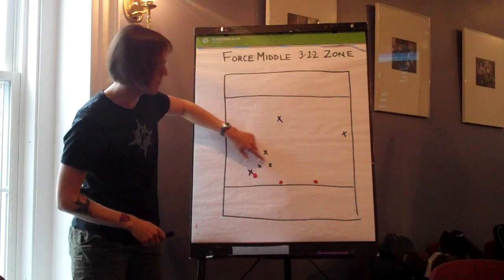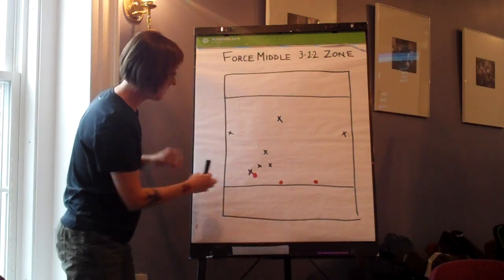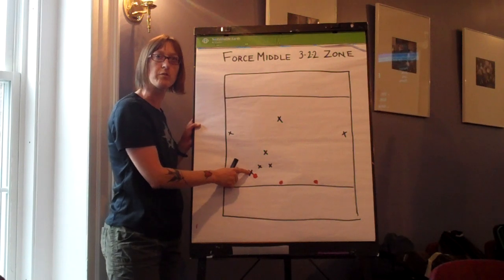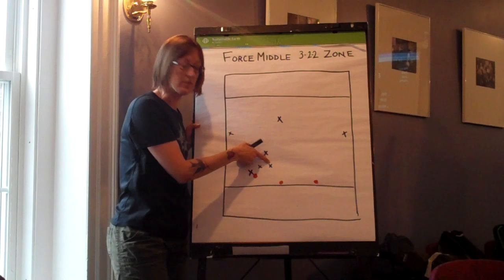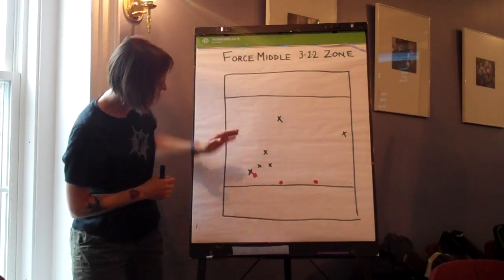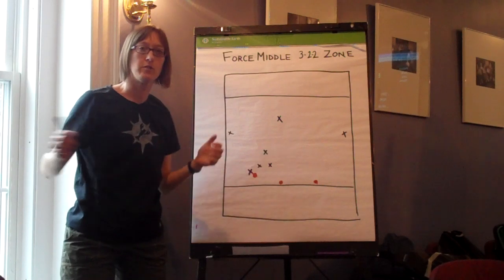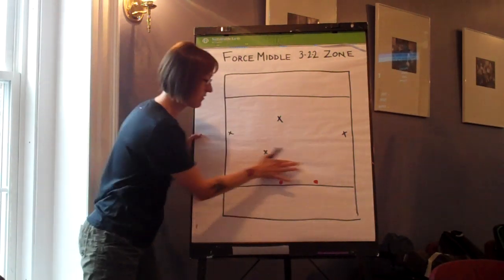And that comes from the formation of the cup. You have three defensive players in a cup. You've got the point, who is on the person on whichever side of the field you're on. On this particular side we're forcing middle, so it's the point, the middle-middle position, and the off-point position. What I really like about this formation of cup, rather than a traditional circular cup, is it allows these two to work together really well from side to side. They don't have to do any kind of motion like this — it's a very effective position when you're going across the field.